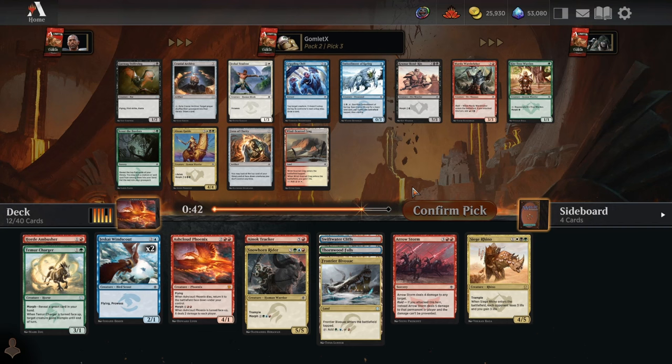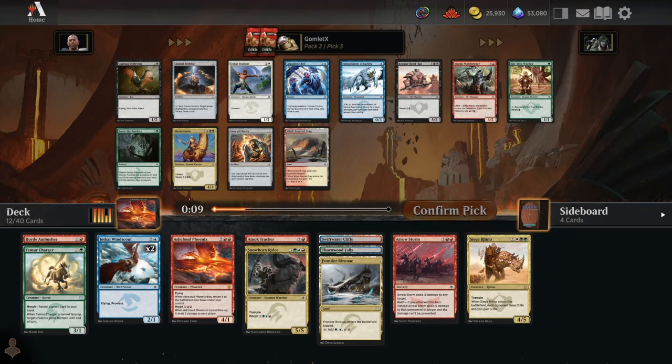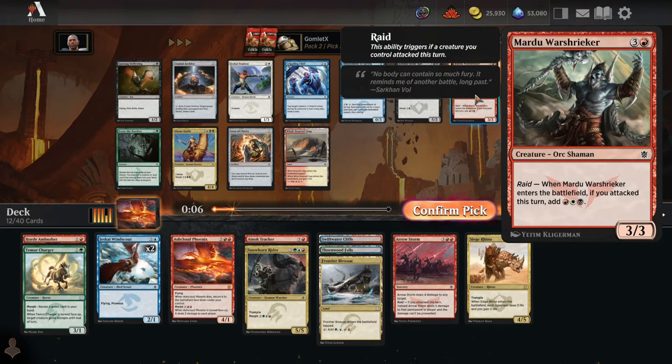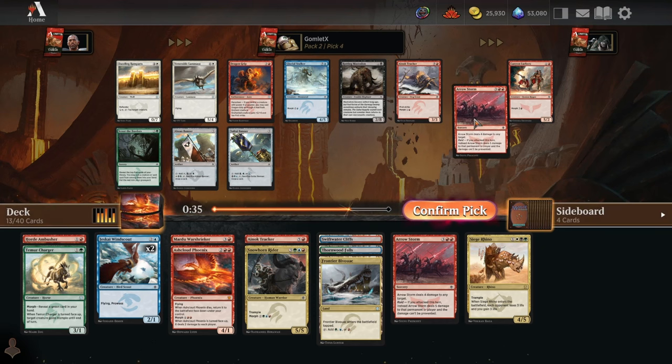Pack 2, pick 3. Not getting a lot of good Temur stuff from this direction. I don't know if this is a sign that Temur is getting hard cut, or just that Temur cards aren't being opened right now. Yeah, there's like a Crippling Chill and the filler Embodiment of Spring — both pretty filler. I do like the Mardu Warshrieker — even if you're not Mardu, even if you're not red-white-black, just getting a red and 2 generic when you play this is pretty good. You can plop down a Morph alongside it the turn you drop it and flood the board quickly. Take another Arrow Storm here — big fan of that card.